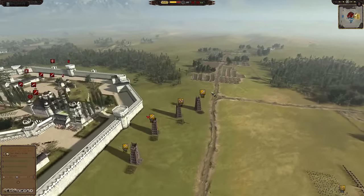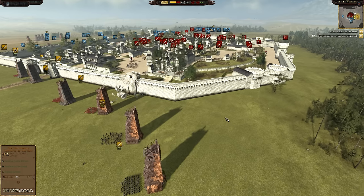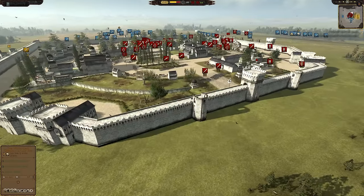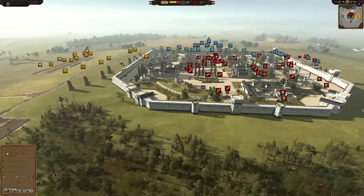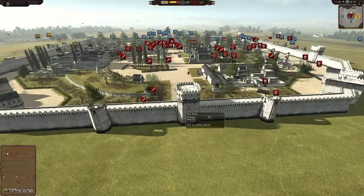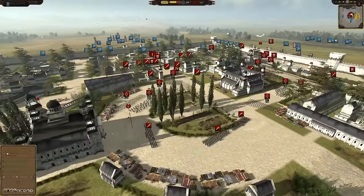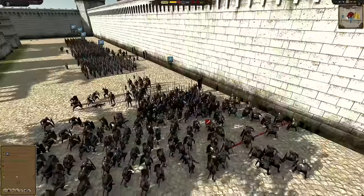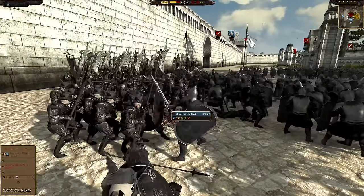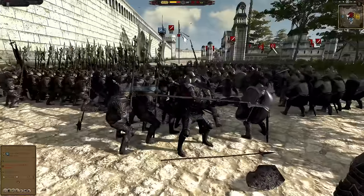Mordor seems to have changed their plan — they're moving down the wall to attack the other side. If you're not going to defend the walls, sending everybody this way makes sense, because if you take control of these walls you can put archers up top and fire down at the defenders holding the town center. Now we finally have our clash of infantry — Gondor decides to charge in against the Guards of the Teeth.